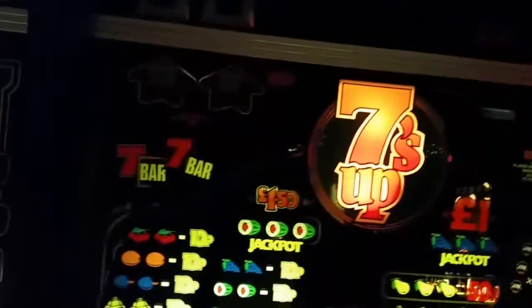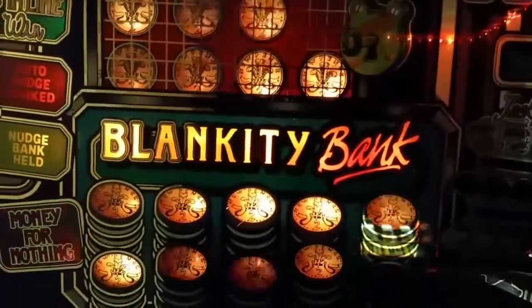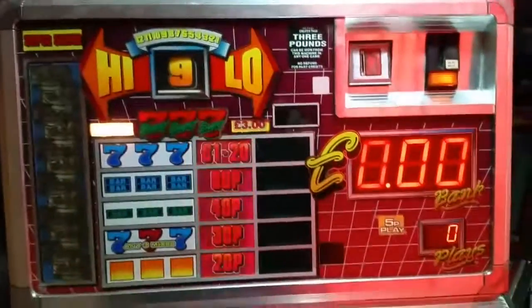There you go — and that was Goldfeber, 12 minutes. So it was Goldfeber, JPM Sevens Up, and that was Goldfeber, BWB's Supercobra, PCP's Blankety Bank, JPM's Top Up, and Barcrest/BWB's Sunset. So that's your lot for today — thanks for watching.